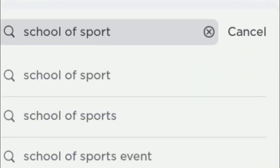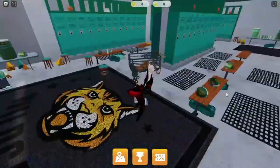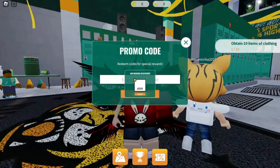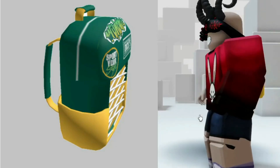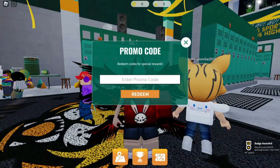Let's get into School of Sport. Use the 1KLikesCode. The first item is pretty easy to get — buy 20 items from the shop.